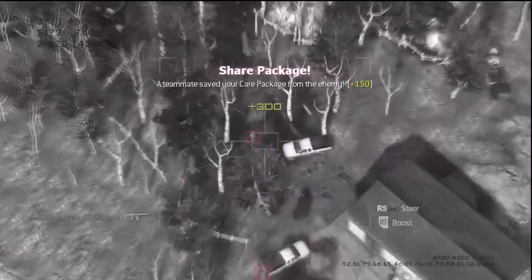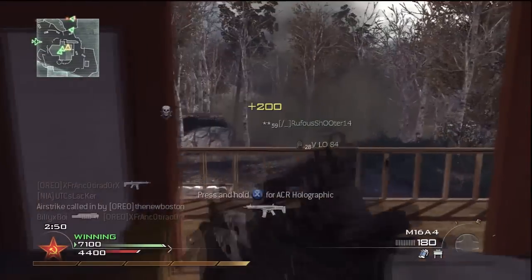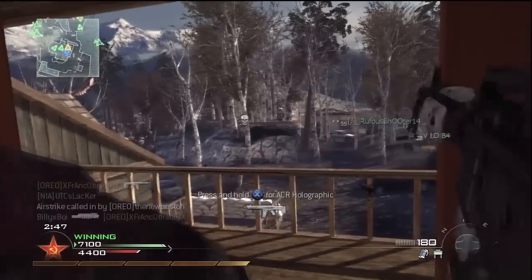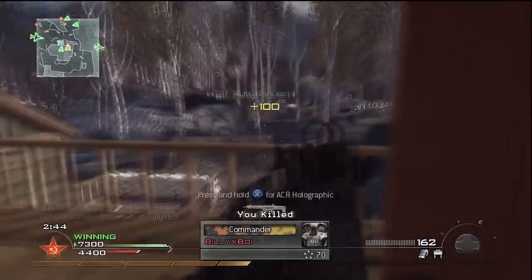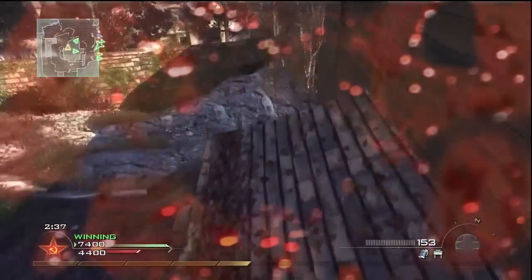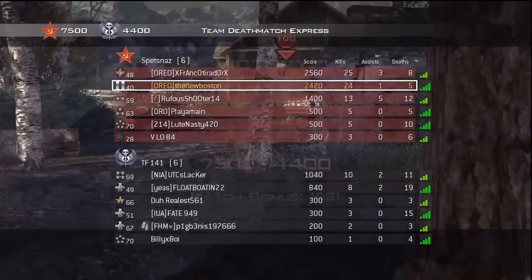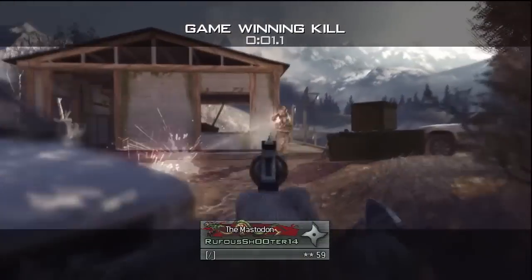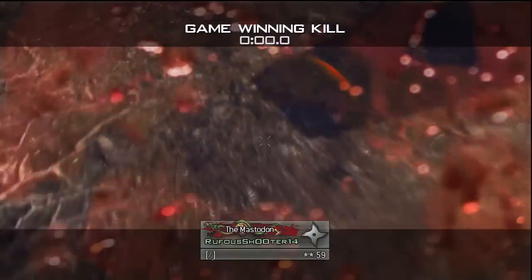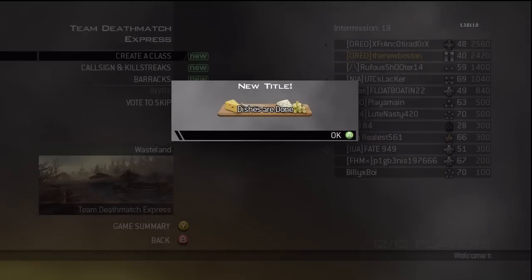I get my second care package of the game and I put it at one of their spawn points — their major spawn point. I get a kill. The game is about to end; we need one more to win. And I don't get it. Something kinda funny — you see the top person? That's actually my real gamertag on Xbox Live. My brother actually got a higher kill count than I did, which I think is kinda funny. Kyle out — Kyle is leaving now.